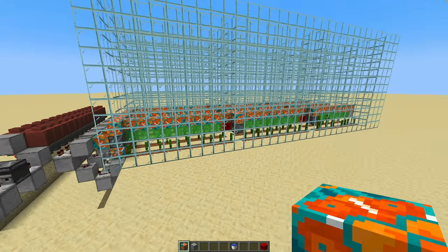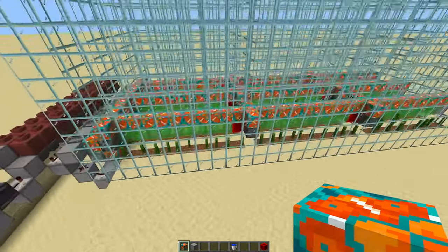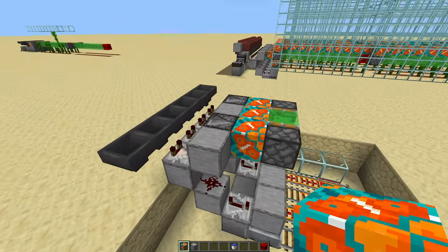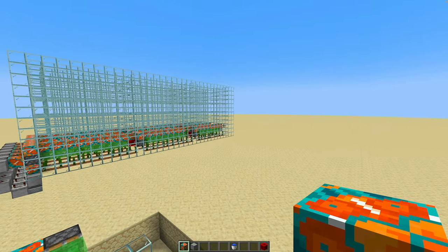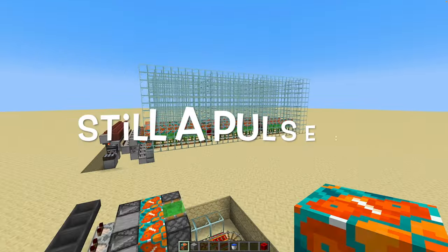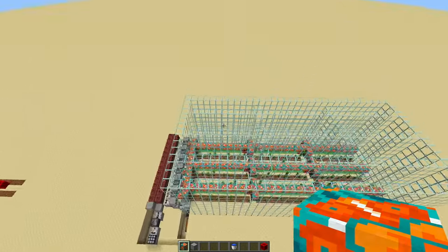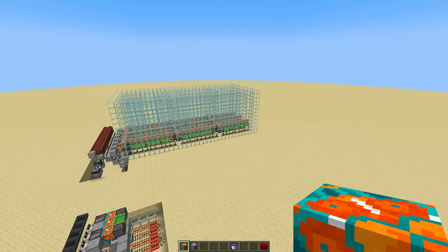In this farm I have made the slime pusher three long, so that's basically 30 bamboo you can have on each side of this pusher. With this setup using observers, you cannot build it longer than three long — then it will mess up. If you want it longer that way, you will need a 16-tick clock. But I can't imagine wanting a size that's longer in my world. And even if you want more, you can just make it wider — as wide as you want, as long as it is not more than three long.